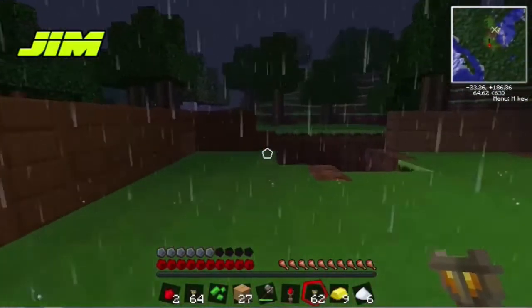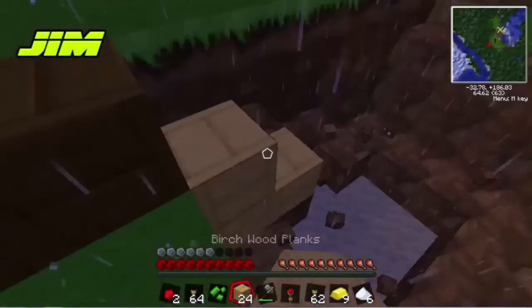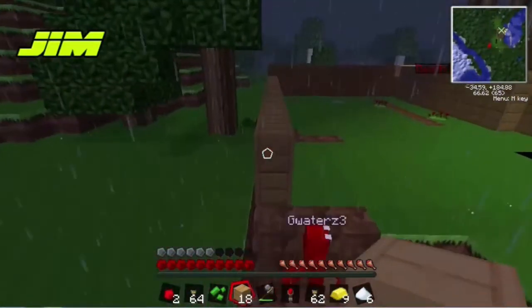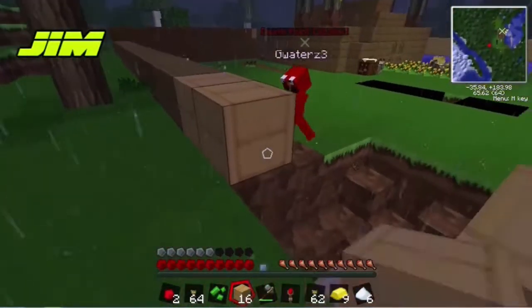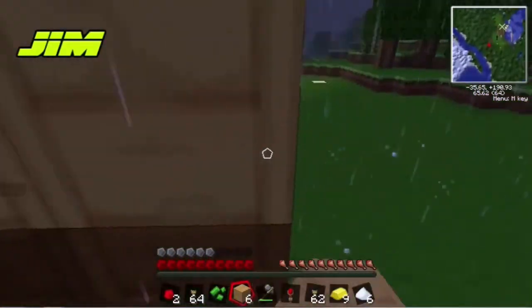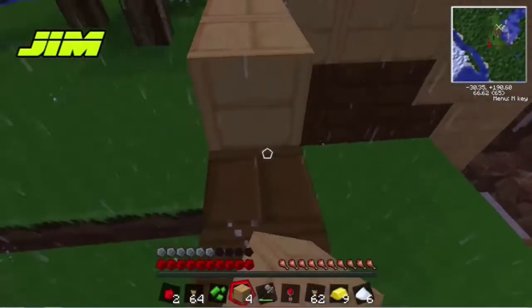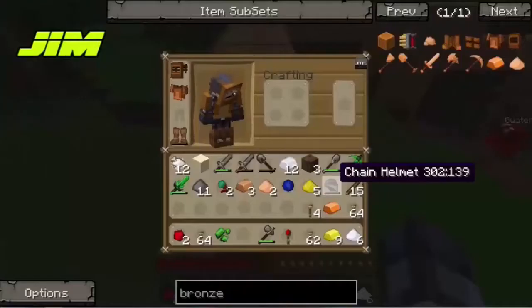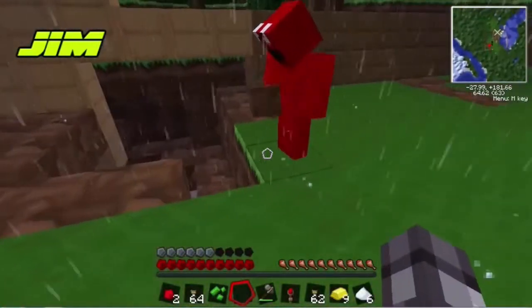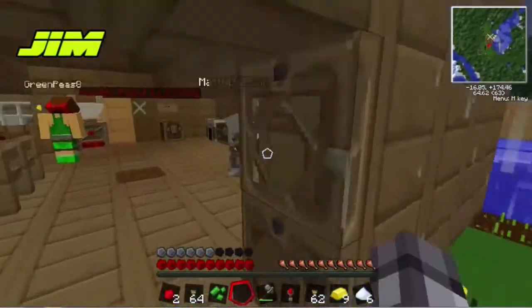Nice bronze armor, mate! Should we make the wall three blocks high? Yeah, they can easily jump over this wall. I'm just trying to see what would probably be the best source of armor. Why am I using bronze? Bronze is such a bitch to make. I'm just seeing if we could make dust a better way because it's really annoying just waiting for it.